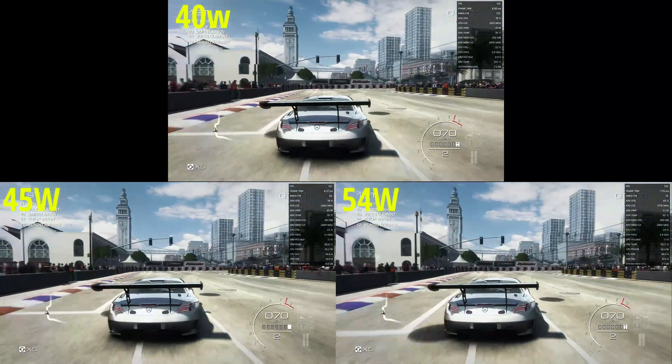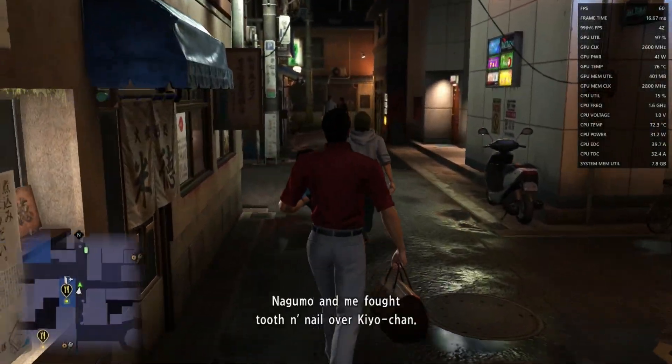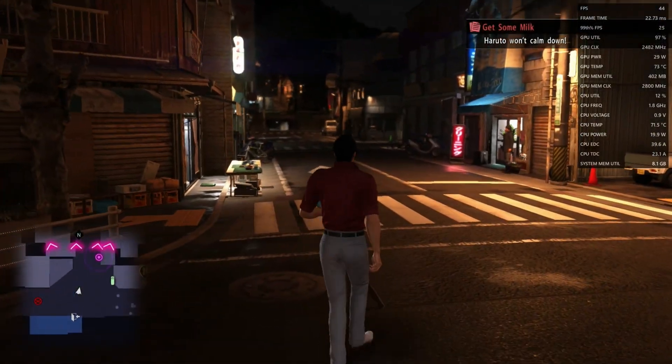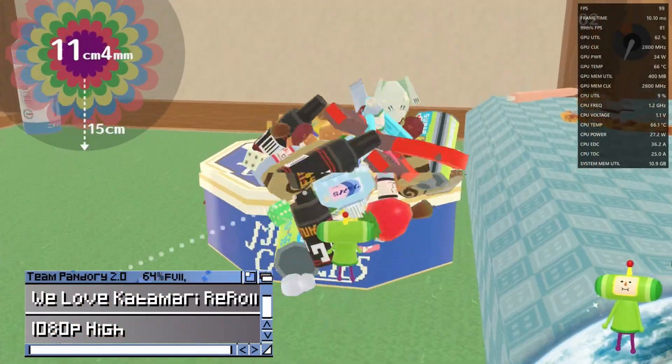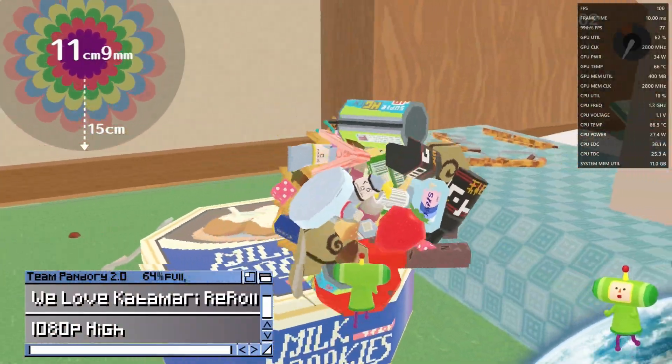For many games, the Quiet option is usually enough, but today we'll be using Normal. Slowdown does still appear, but checking our stats gives us an indication that GPU utility is at 98%. As the GPU is directly linked to the memory, all we need to do is lower this, and everything should run fine.